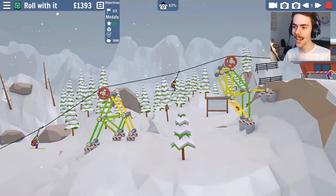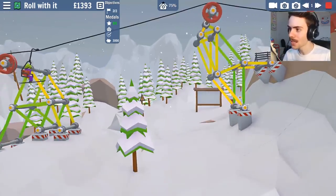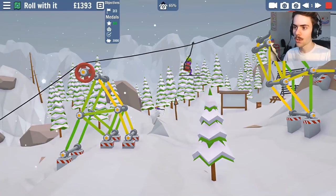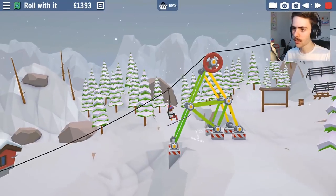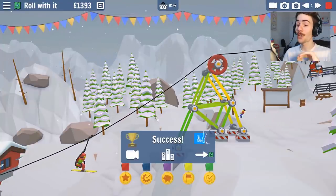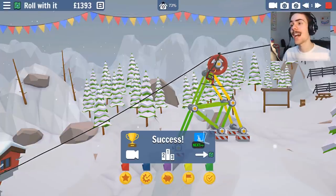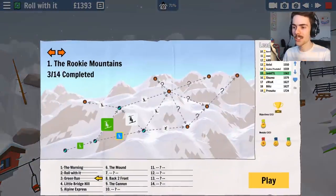Oh, there it is. There's even a jump! Let me do the jump. Okay, crouch - launch! Whoa. You went backwards. But whatever - the success was rated on our ability to build a ski lift, fortunately, and not our skiing abilities.